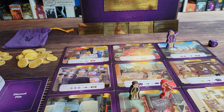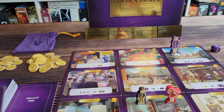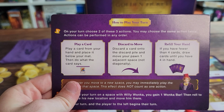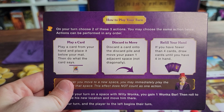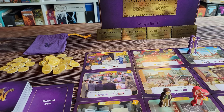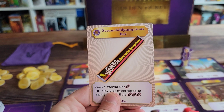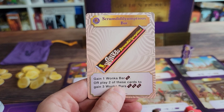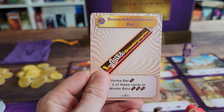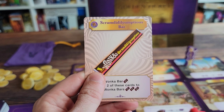You definitely want to move about the board as much as you can in this game. On your turn, you are going to be picking two of these three actions: you are going to play a card, discard a card to move, or refill your hand back up to four cards. Playing a card lets you do certain things as listed on the card, which generally are going to get you extra Wonka bars, extra cards, extra money, or movement.